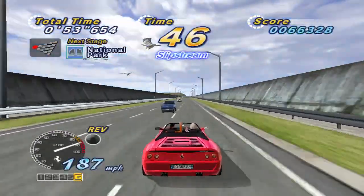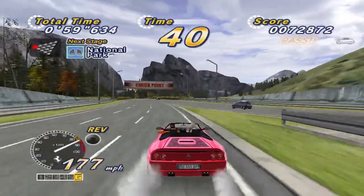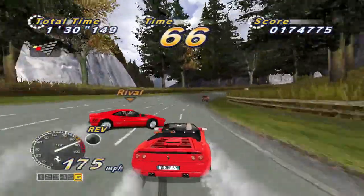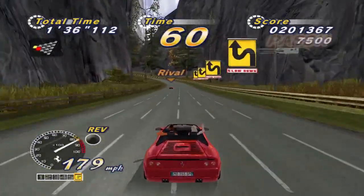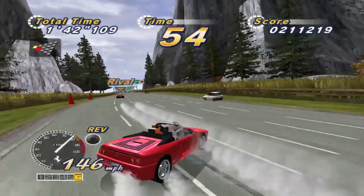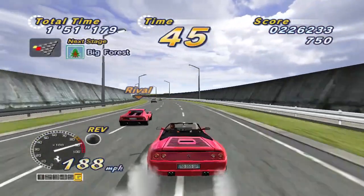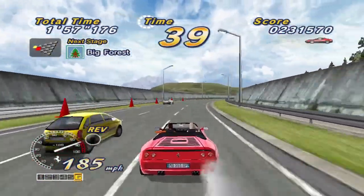Essentially, the game rewards smooth, clean driving. Your score is constantly going up as long as your car stays on the road, with your score going up twice as fast if you're slipstreaming another car. You're also awarded points for every car you pass, with bonus points being awarded when you pass a rival. The rivals can award points in 3 different tiers based on how fast you're going when you pass them: 12,500, 25,000, and 50,000 points. When the slipstreaming and passing mechanics combine, a wonderful risk-reward system comes into play — the slipstream bonus incentivizes driving close behind cars, and the passing bonus incentivizes passing as many cars as possible, resulting in a system that rewards clean but stylish driving.